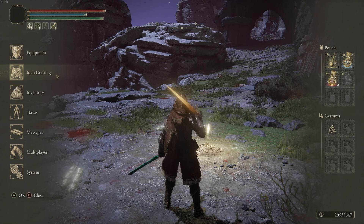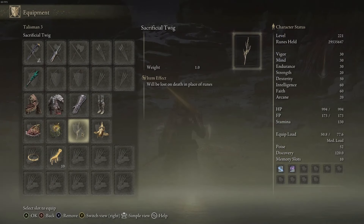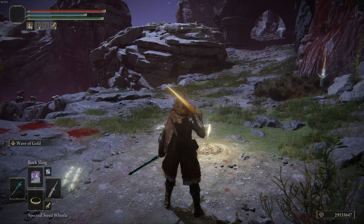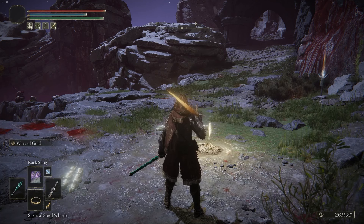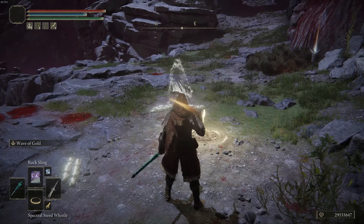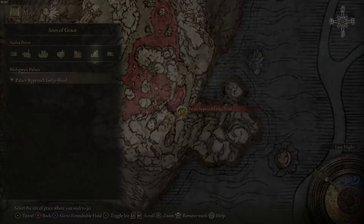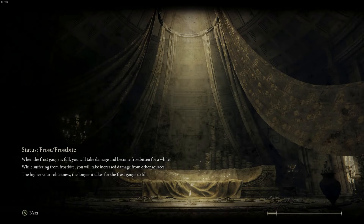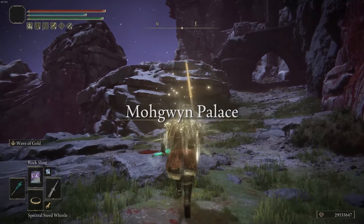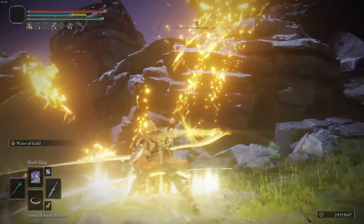To ensure the safety of the runes and the ability to run this overnight while away from the computer, not only do I have a Sacrificial Twig equipped, I'm also using the flask with the tier that mimics the Sacrificial Twig. So I have double rune protection just in case something goes wrong. When I toggle the macro it will wait a few seconds for the runes to accumulate, then teleport back to the grace, walk in a straight then diagonal line, use the flask to ensure rune protection, and then use the skill on the sword.